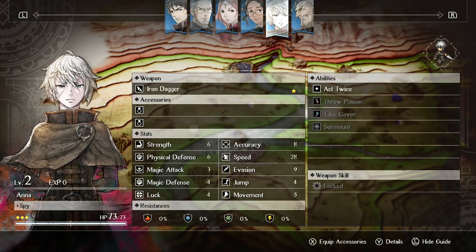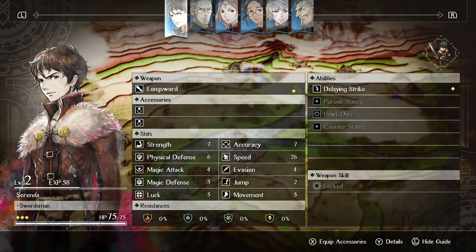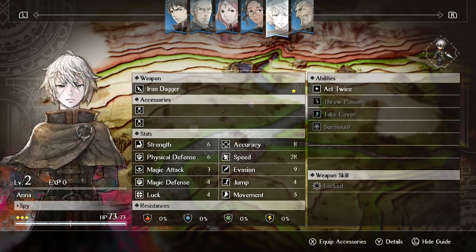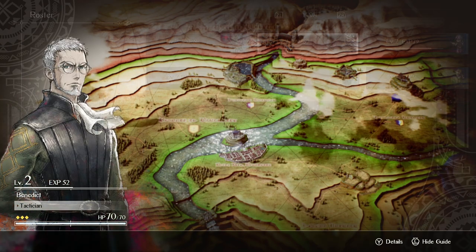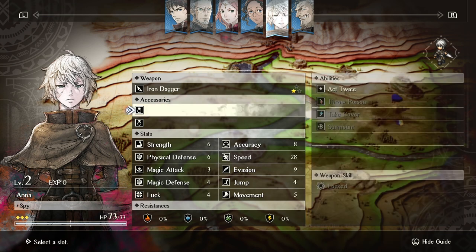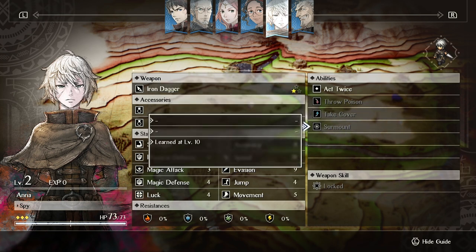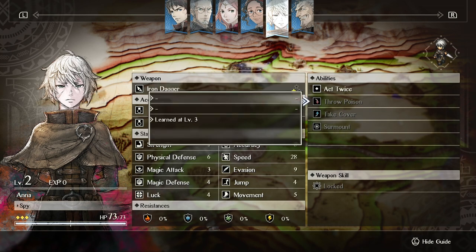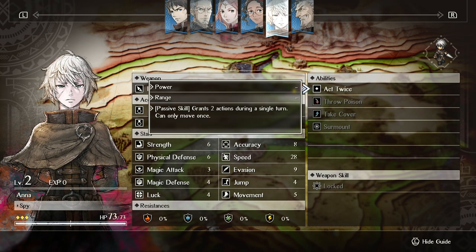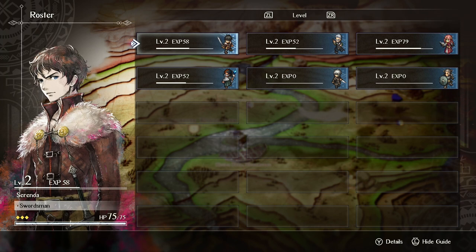Eredor can also raise movement by one for three turns, and has Steal Back which is probably some kind of defense boost. His defense is eight, one more than Benedict. Anna has really high evasion and speed, and her jump is probably the best — Jump Four, Movement Five, same as Benedict and Serenoa. One of Anna's big combos from the first demo was with Act Twice combined with an ability to disappear — she could go behind somebody, attack, and then disappear, which was really useful for controlling who was being targeted.